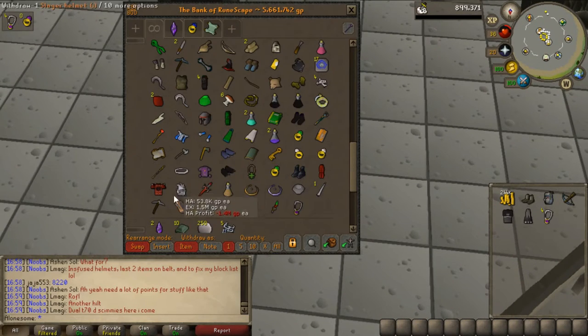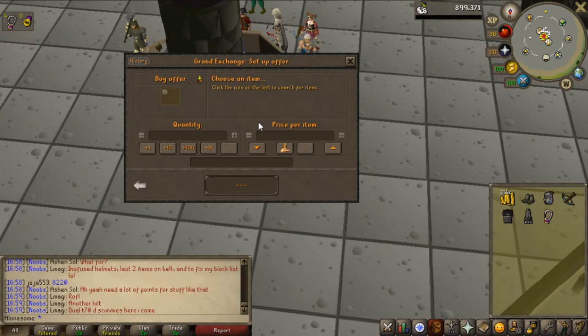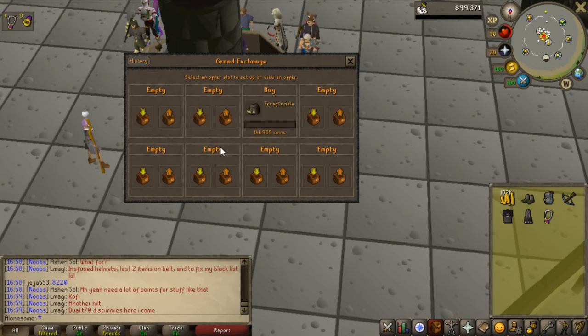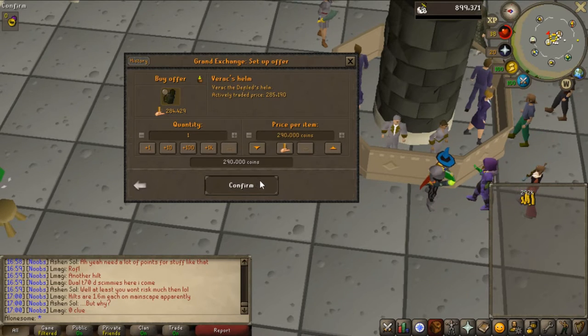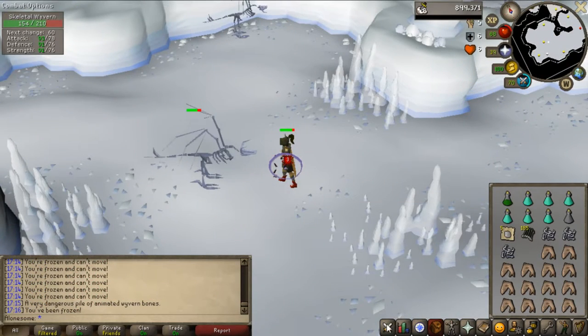For the helmet I'm not sure what to use — maybe a Torag's helm. I'm not sure if people use that, but I'll go with a Verac's helm actually — 290k. Now I have a pretty nice setup. It's definitely faster with melee and I think this is going to be the way I kill them.